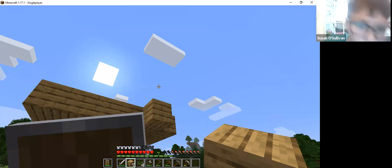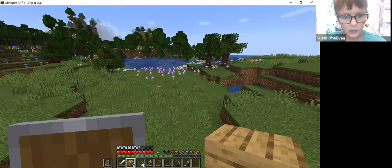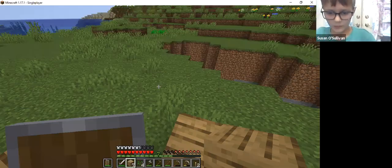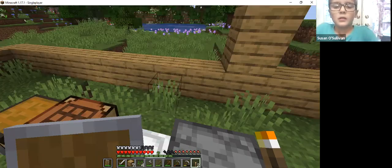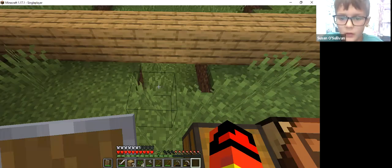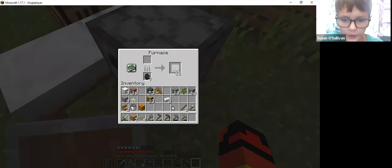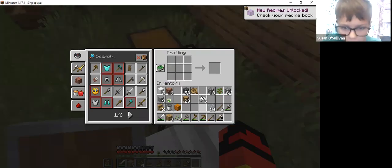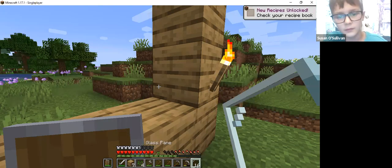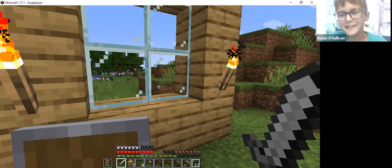Looks like it's going to be night time - it's going down. We'll eventually go down and then have a home. Let's light up this area with torches because at night time monsters spawn. Now where's the glass - we can make a different kind of glass, 16 glass. Check it out - yeah, a window!